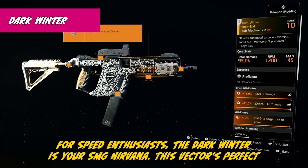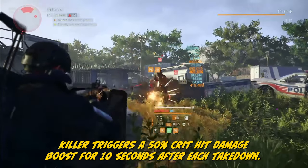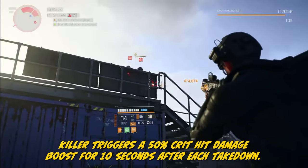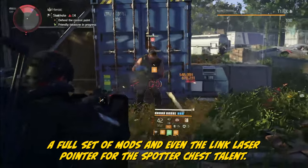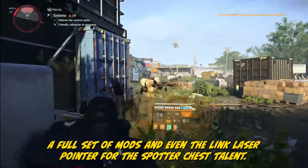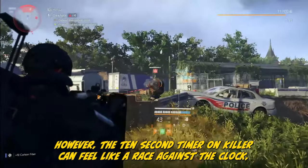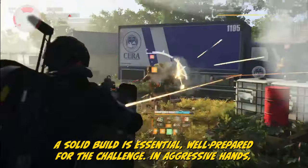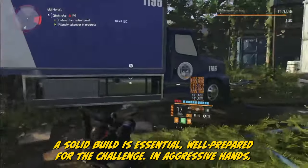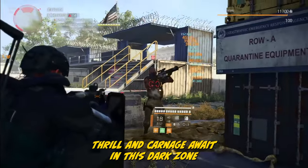For speed enthusiasts, the Dark Winter is your SMG Nirvana. This Vector's Perfect Killer triggers a 50% crit hit damage boost for 10 seconds after each takedown. It rocks a full set of mods and even the linked laser pointer for the Spotter chest talent. However, the 10-second timer on Killer can feel like a race against the clock, especially in open-world encounters. A solid build is essential. In aggressive hands, it's a symphony of destruction and close-quarter combat. The Dark Winter isn't just a must-have — it's a must-experience.